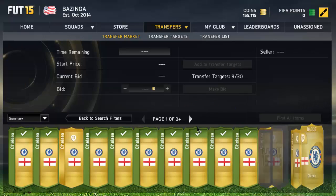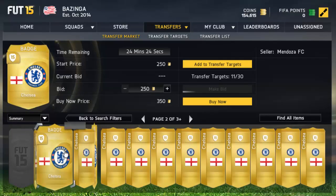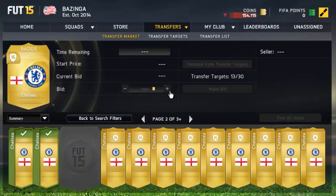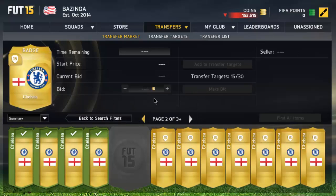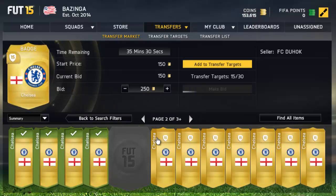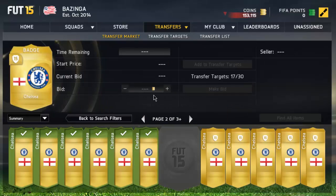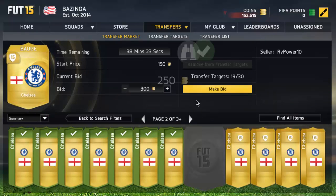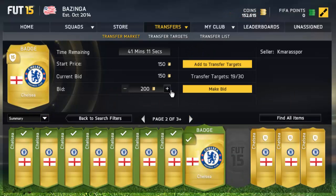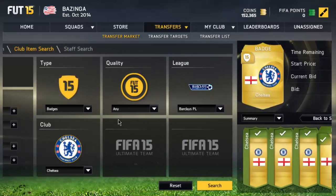You will hardly get outbid on these — not too many people are actually bidding on them. People are mostly buying them straight away. A lot of people are overpricing these badges as well. Remember, you want to bid 250 coins so you make around 100 coins per card, not just 50. As you can see, I have tons of them in my transfer targets right now. Bid on all of these and you'll probably win a few — that's a few hundred coins profit.